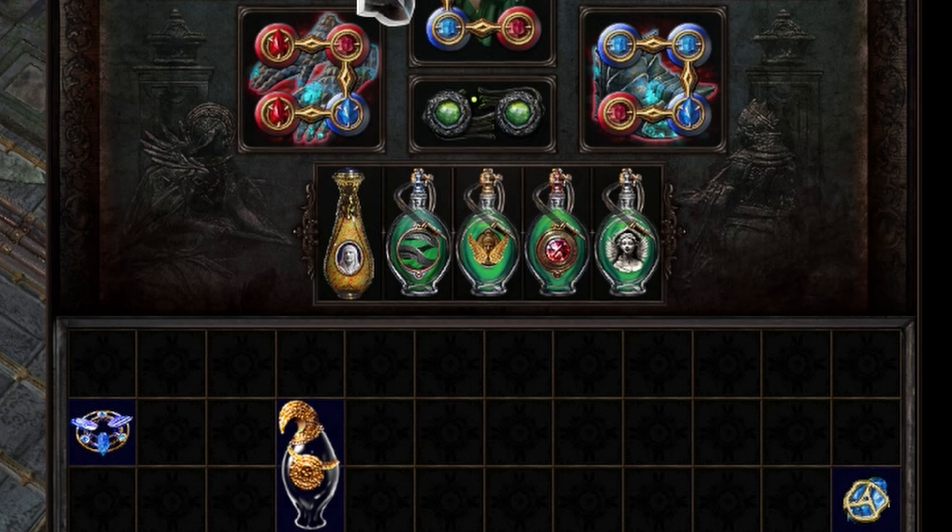I constantly swap between Increased AoE and Concentrated Effect in the Flame Blast setup. If I'm just doing some chill mapping, I'll use Increased AoE to make the clear feel better, but against tougher bosses like Cyrus and Shaper, Concentrated Effect is much better. Whichever one I'm not using in my main setup instead fits into my Righteous Fire setup. The main reason we want to use Righteous Fire is for the 30% more spell damage buff it grants while active, but it's also great at melting little annoying white trash mobs. RF is linked with Elemental Focus, Burning Damage, and whichever of the two AoE supports you're not using in Flame Blast.